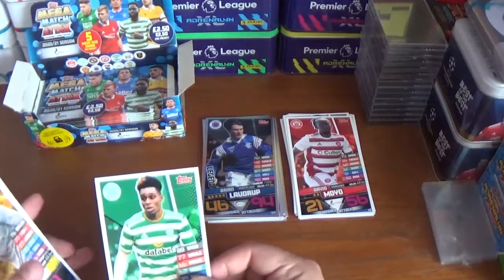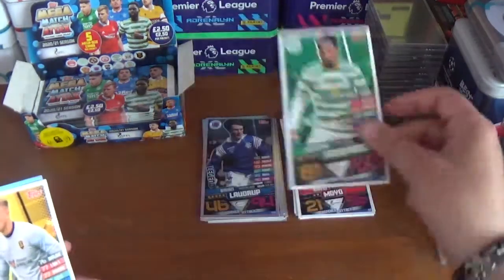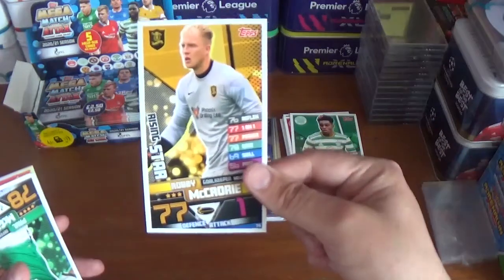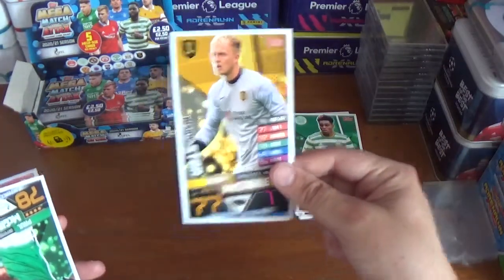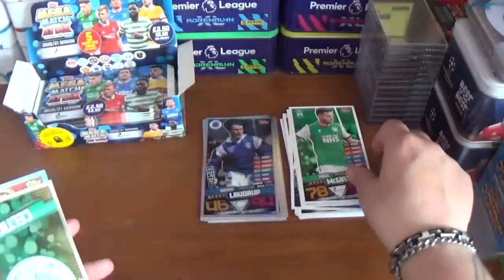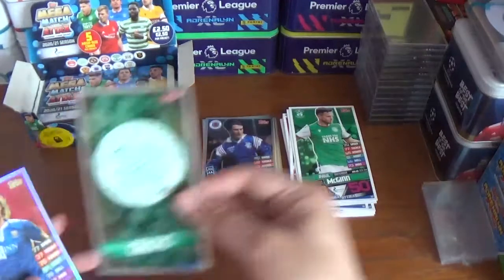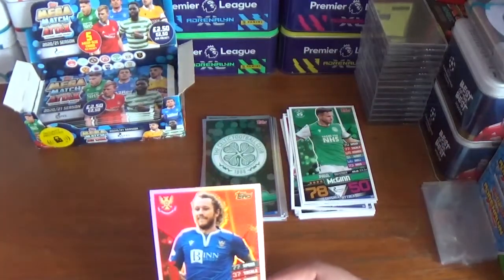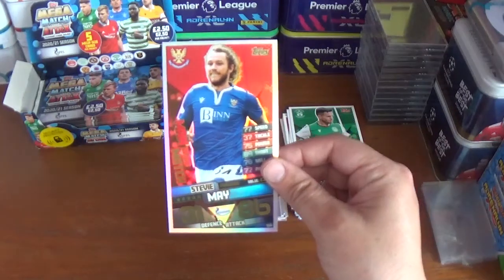Pack seven: Jeremy Frimpong of Celtic, Robbie McCrorie the goalkeeper from Livingston — rising star — Paul McGinn of Hibernian, the Celtic logo, and the other shiny is a Man of the Match for St Johnstone's Stevie May.